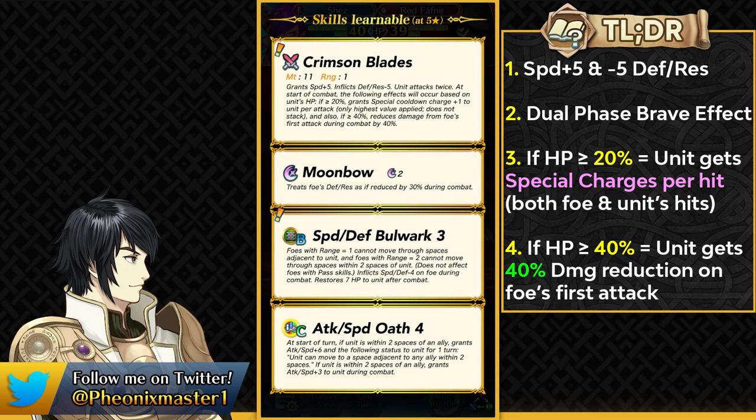The second part allows him to get 40% damage reduction from the foe's first attack if he has 40% or more HP. This is really synergetic for survival and staying at that HP threshold. Getting that damage reduction makes it hard to kill him in a single hit, and he can just trigger his brave hit with a two cooldown special like Moonbow or Ruptured Sky. Shez functions in both phases and can work as a good vantage unit in Aether Raids Chaos.